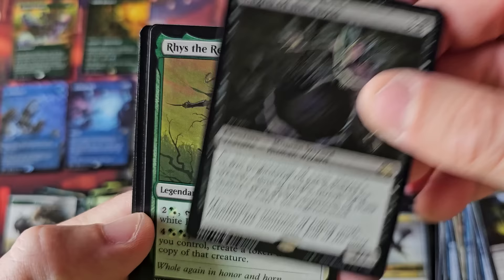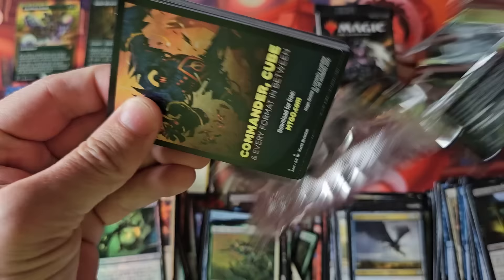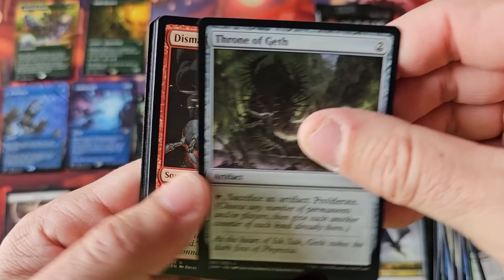Magus of the Abyss — no. Rudy the Rye. A Fairy Mechon — actually a decent foil common. Those are actually good foil commons. Even the packs open differently, man — I can just go through them so quick.